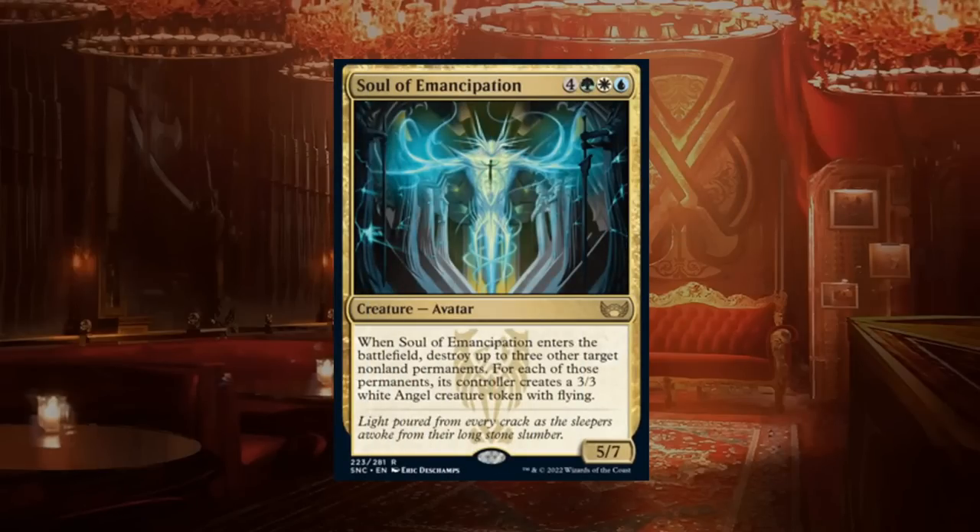Soul of Emancipation is a seven-mana 5/7 avatar at rare. When it enters the battlefield, destroy up to three target non-land permanents — and for each one its controller creates a 3/3 white angel token with flying. We get flexibility to destroy problematic permanents from the opponent or upgrade our own weaker creatures into 3/3 flyers. We could potentially create nine power and toughness of flying creatures plus a 5/7. This is a bomb and gets an A.